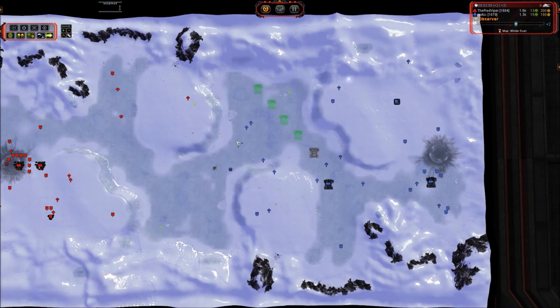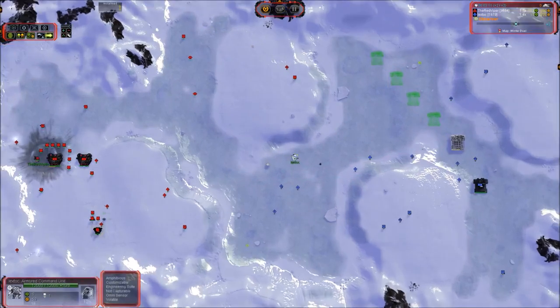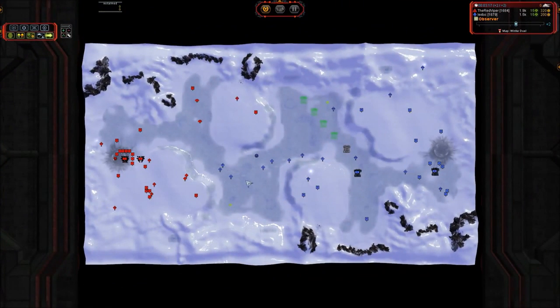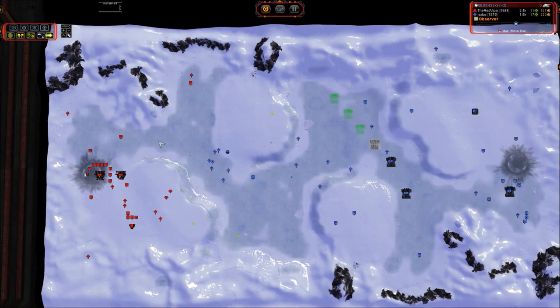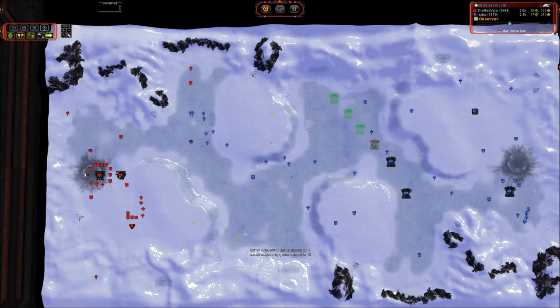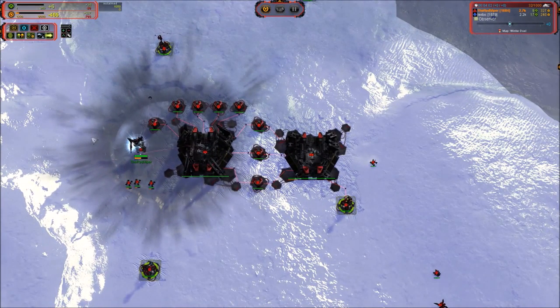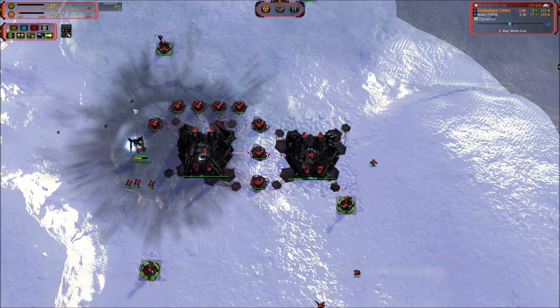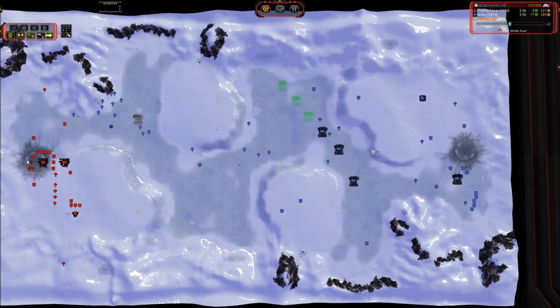Looks like we have an early advance from Lextok. He's going to try to bludgeon things to death with his ACU. ACUs are always very powerful in early combat, even more so on this map, because when you have an area this small and you can run up this quickly, you can surprise the enemy base and do a ton of damage before he can even respond. And here we see a mobile artillery taking out that mass extractor, laying down an anti-air turret — that is because he is versus Cybran and he does not want to get surprised by a Jester. And we're seeing Red Viper going for the gun upgrade, heavily assisted by three engineers, with Lextok rapidly closing in with many tanks and artillery.